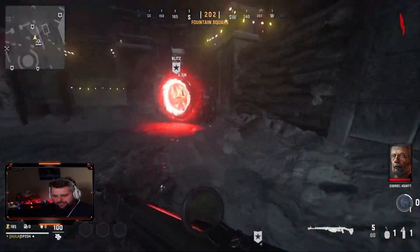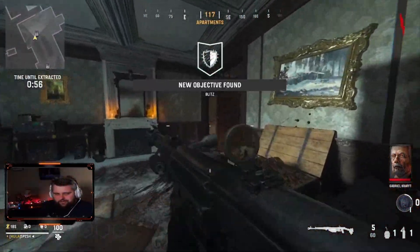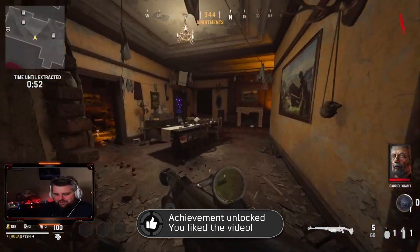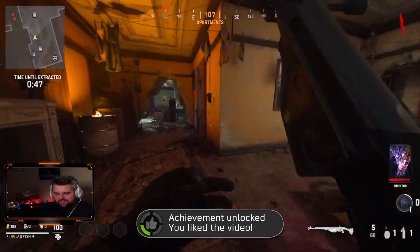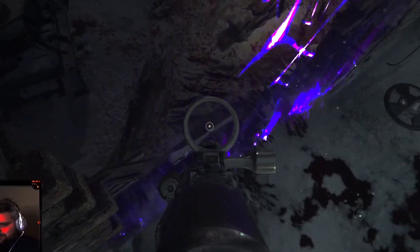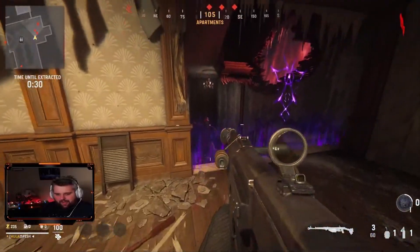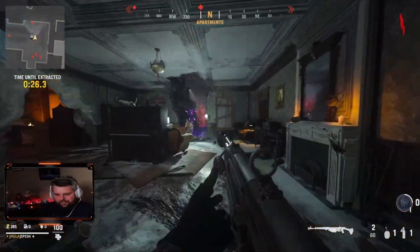Let's pop through this blitz objective here really quick and get going. I honestly have hardly used this thing in multiplayer, so I am not prepared for what this is gonna be like. There has to be attachments that make the ADS speed on this thing faster, right? There's no way that it just stays like this — so slow. I feel like in the higher rounds this thing is going to be a problem with how friggin' slow it is.